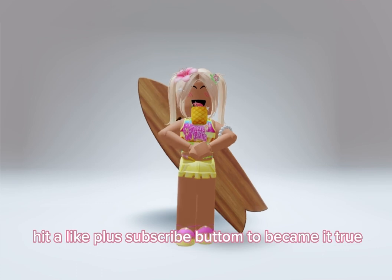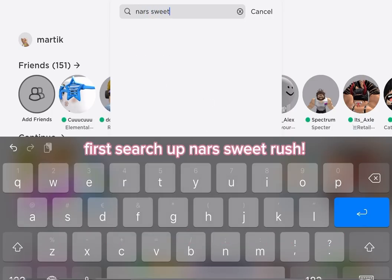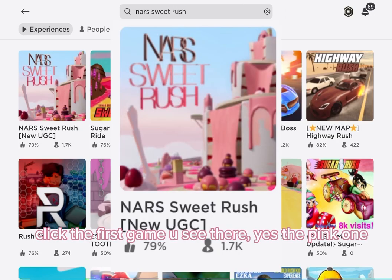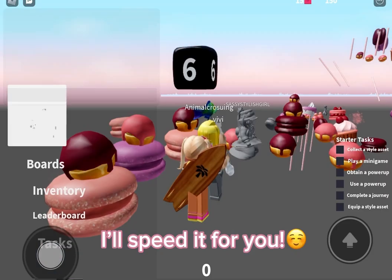Now let's go get the new free items. First, search up 'Nas Sweet Rush' and click the first game you see there — yes, the pink one. I'll speed it up for you.